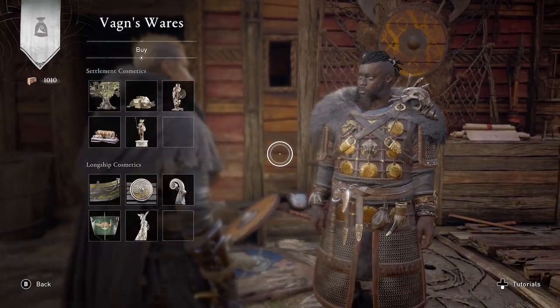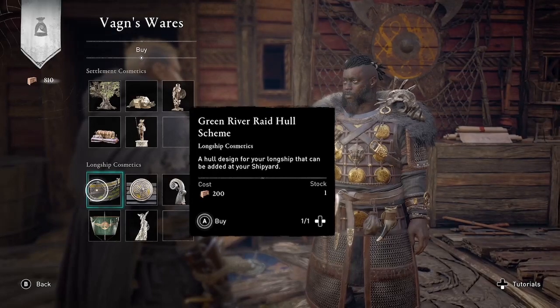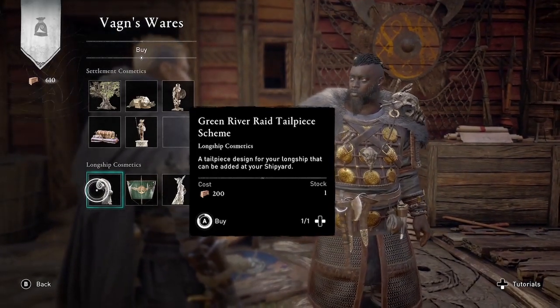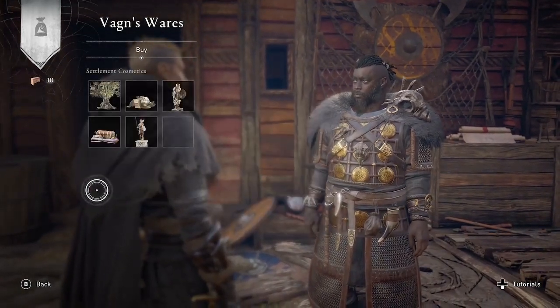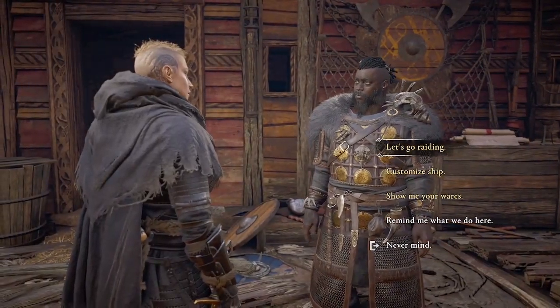Just like there are five items in a traditional armor set, there are five items in a longship scheme. Each one is 200 foreign supplies, so you'll need a thousand foreign supplies if you want to get all the items, like I just did there.